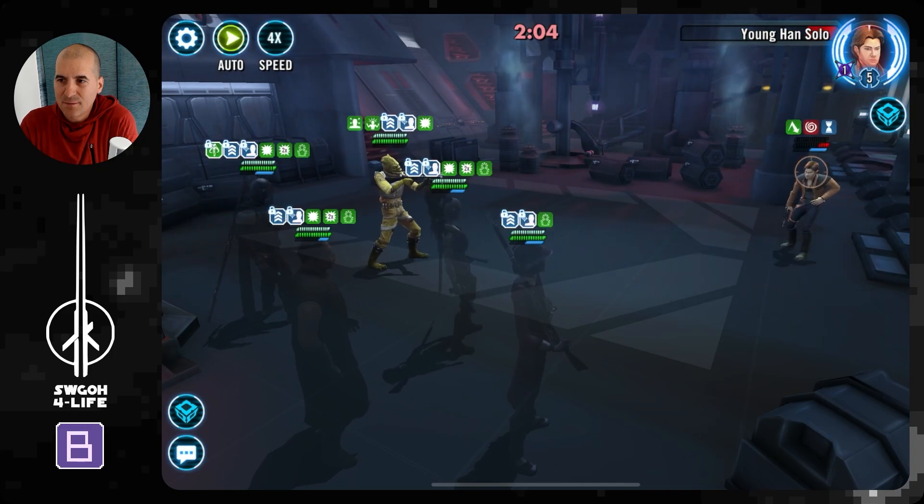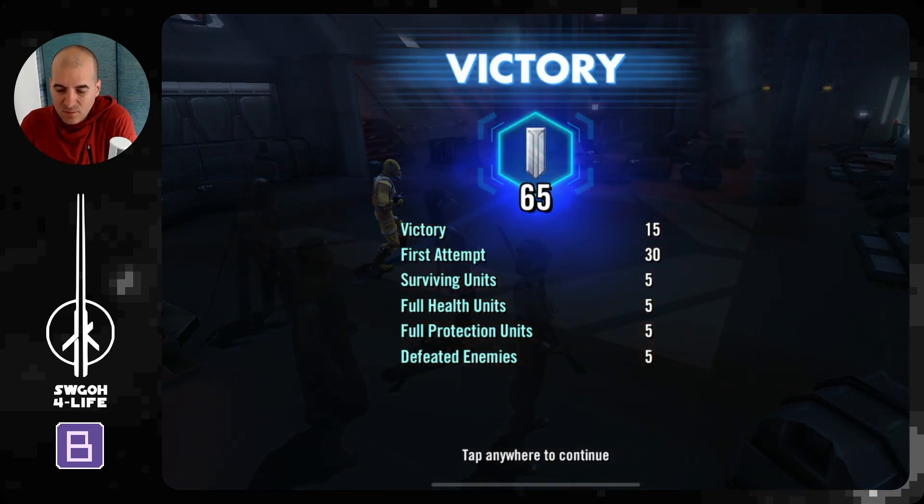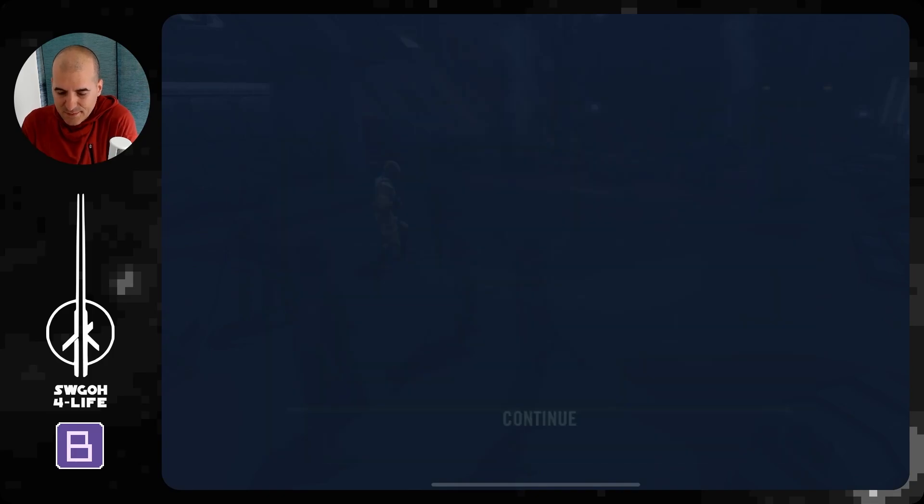I hit auto because I don't want a timeout. Both Vandor Chewie and L3 are very tanky, so I need to get through both of them. Halfway through the battle — two and a half minutes. Come on boys, you've got this. Go after the Chewie next — that's correct. Han gone down also. Nice.